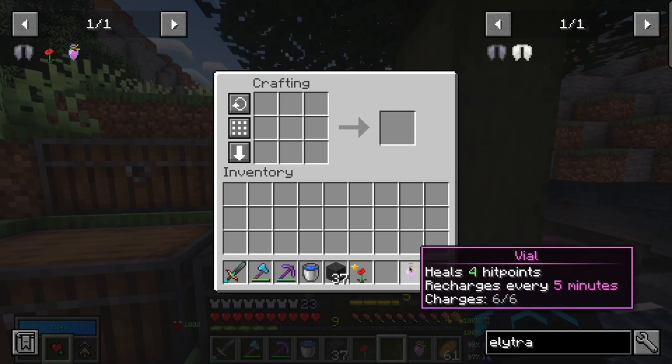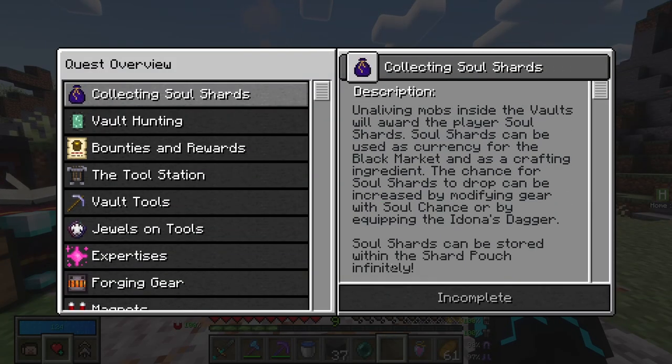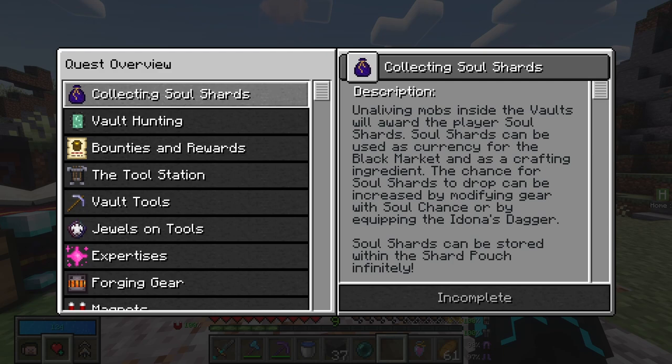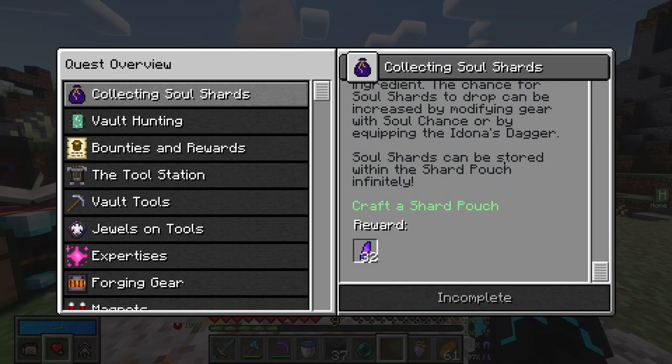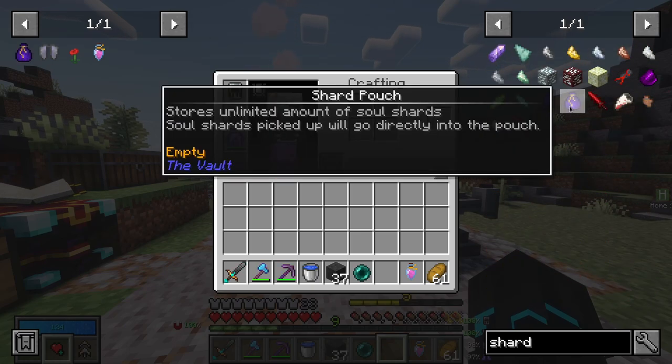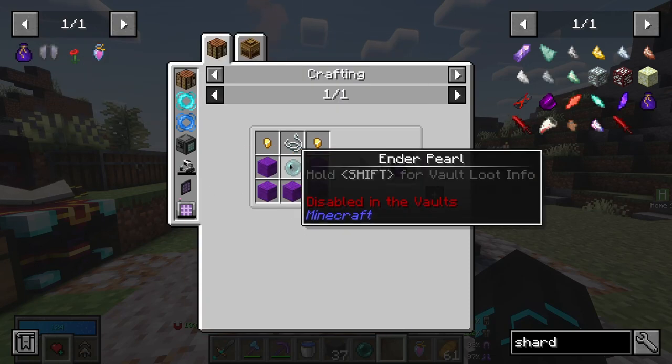Now, collecting soul shards — that is going to be huge. Killing mobs inside the vaults will award the player soul shards. Soul shards can be used as currency for the black market and as a crafting ingredient. The chance for soul shards to drop can be increased by modifying gear with soul shards or by equipping Idona's dagger. Soul shards can be stored within the shard pouch indefinitely. We'll craft a shard pouch immediately. The shard pouch is made like this, which is why we got the enderpearl — I assume.